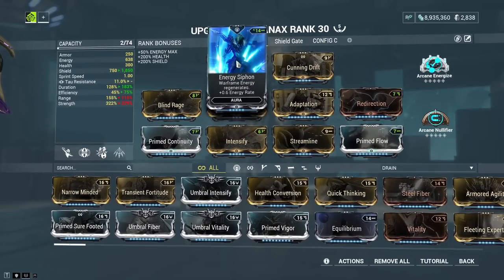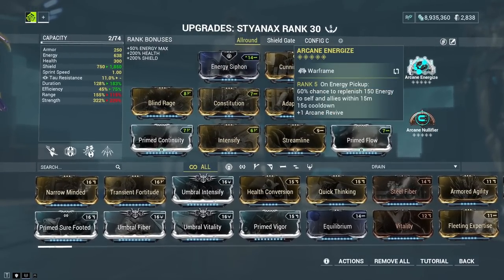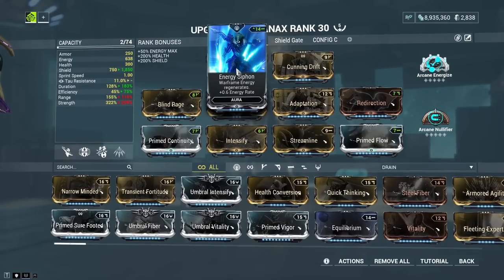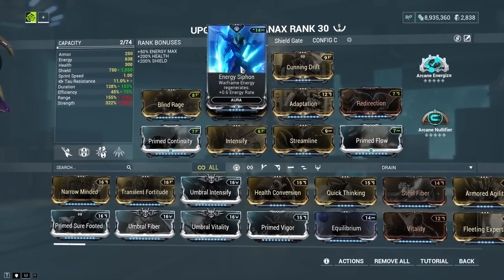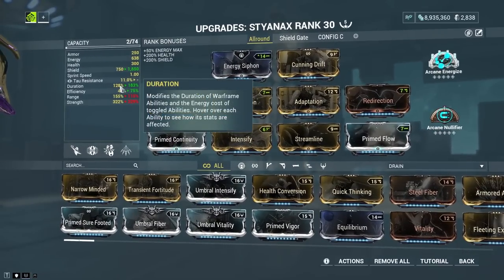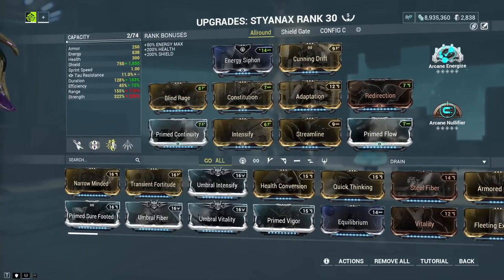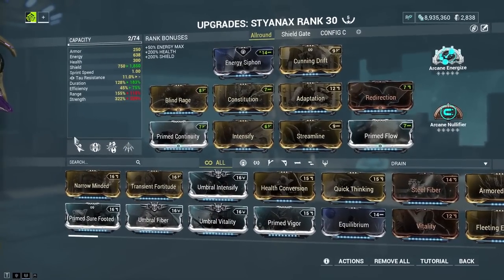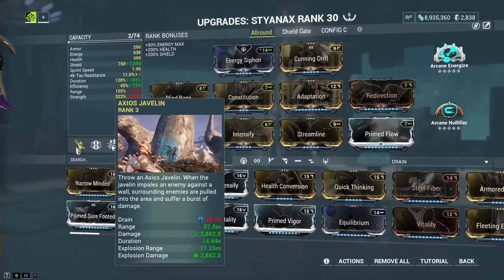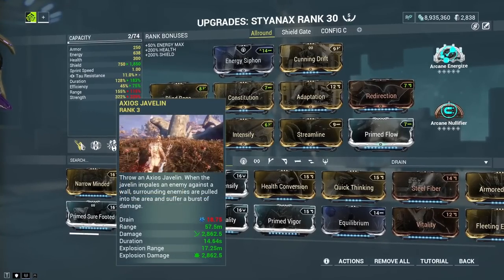My first build is the so-called all-around build. In the aura, you're basically free to do whatever you want — I went with Energy Siphon because not everybody has Arcane Energize. If you don't have it, Energy Siphon is a good selection. Otherwise you could go for Corrosive Projection, but it's not really needed in the level area this build is meant for. We are using all four skills for Stianax in this build, meaning we don't necessarily need to use a helmet ability — they're all very solid.